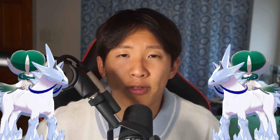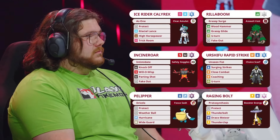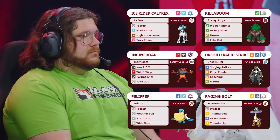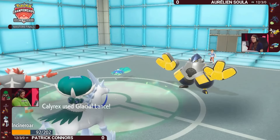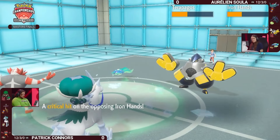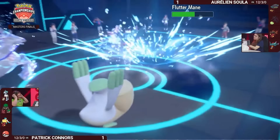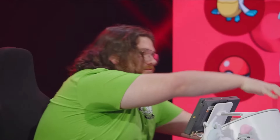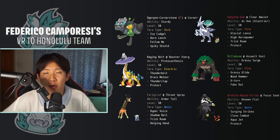The next Pokemon to talk about is Calyrex Ice Rider. Calyrex Ice Rider won the North American International Championships piloted by Patrick Connors, and I expect to see a lot of teams centered around it look similar to concepts like that — surrounding Calyrex with a lot of good tools. It's interesting because Calyrex Ice Rider is really slow, but it doesn't necessarily need to set up Trick Room in order to win. We actually saw a newer version piloted by Fede Campo, a top player from Italy, who won a major grassroots tournament organized by Victory Road. That team had tools like Rock Ogerpon, Raging Bolt, and Urshifu.